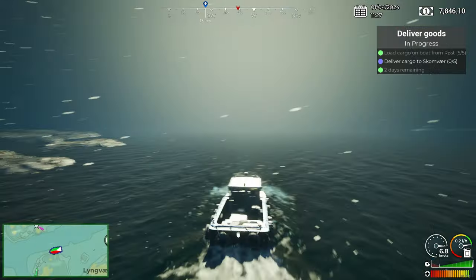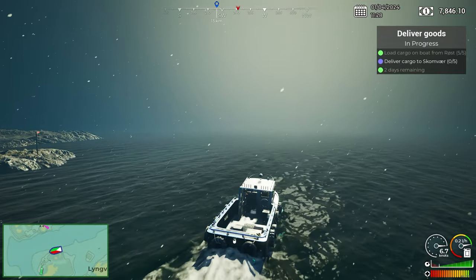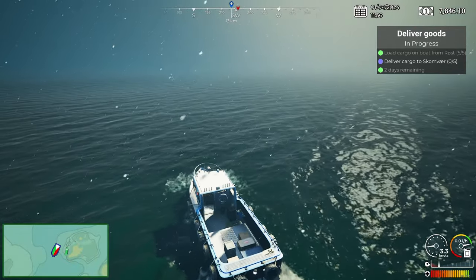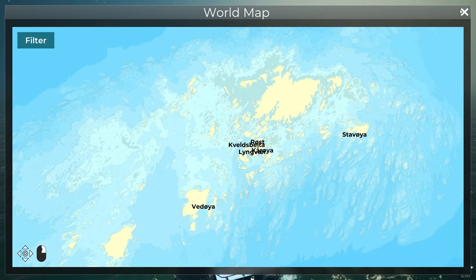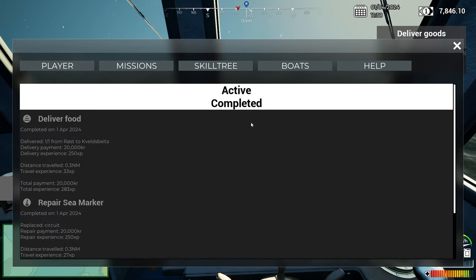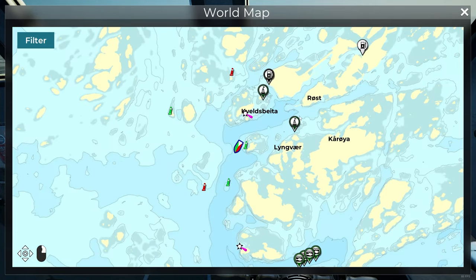No wonder it was so much more money. We should have stayed far more local and done the little local ones, built up and bought a bigger faster boat. That was a really stupid idea. Can we cancel this mission? Can we say we're not going to make it? Do we still have the stuff in the back? No, they've got rid of it. Can we fast travel back to Rost?